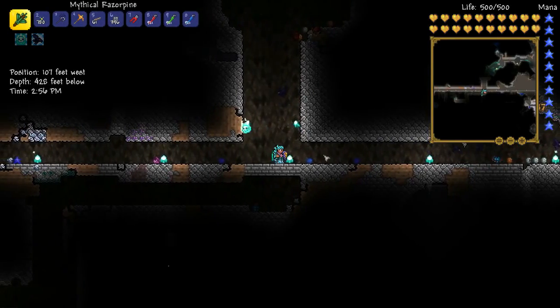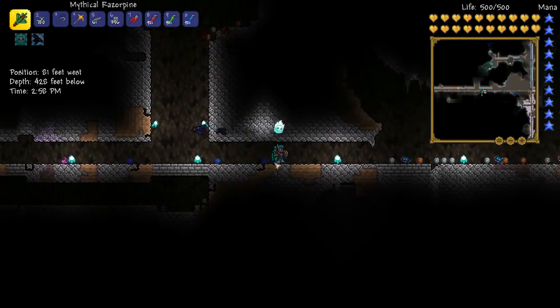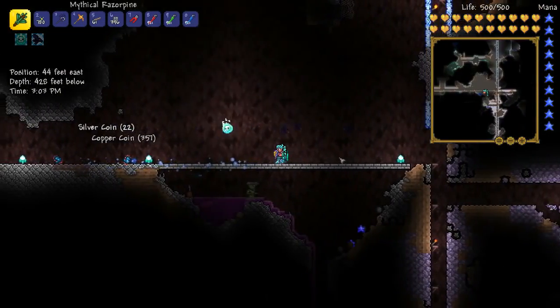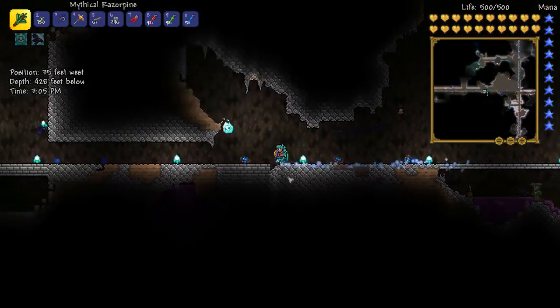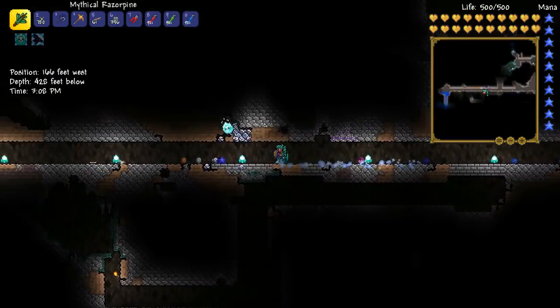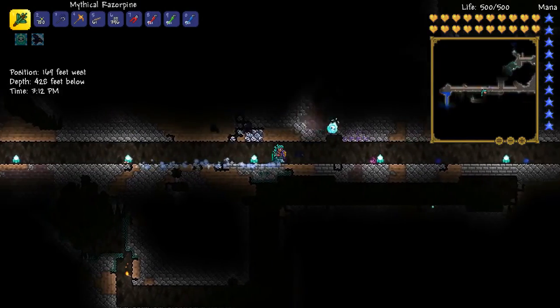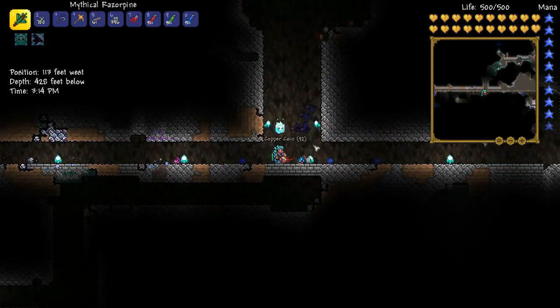So we're just digging it out and going to put a nice flat sort of platform going down. Basically all I've done is made a nice long platform that goes about 80 blocks to the right and 80 blocks to the left, roughly. I didn't count them exactly because it's not really necessary at this stage.